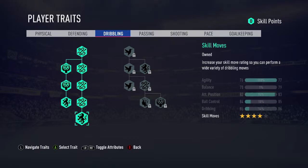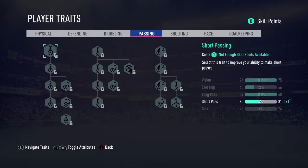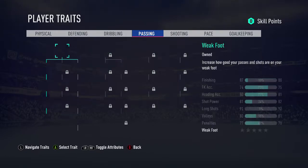Dribbling — you're going to get all that dribbling because you need to move. We don't need any passing because strikers don't pass, you know. We're out here to get goals and goals only, so we don't put any points into passing.